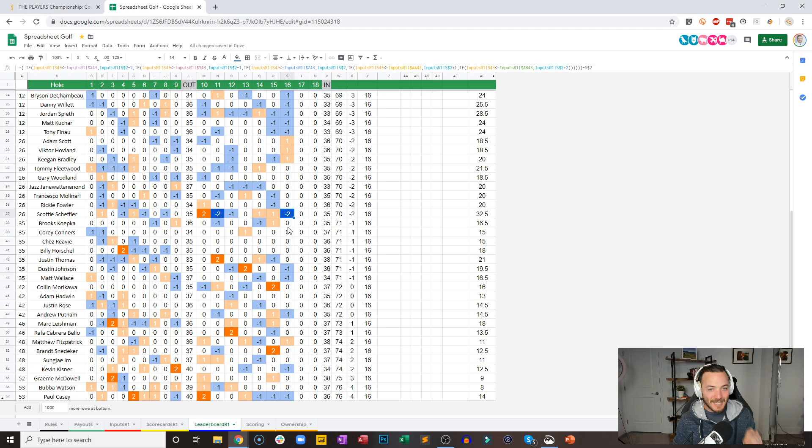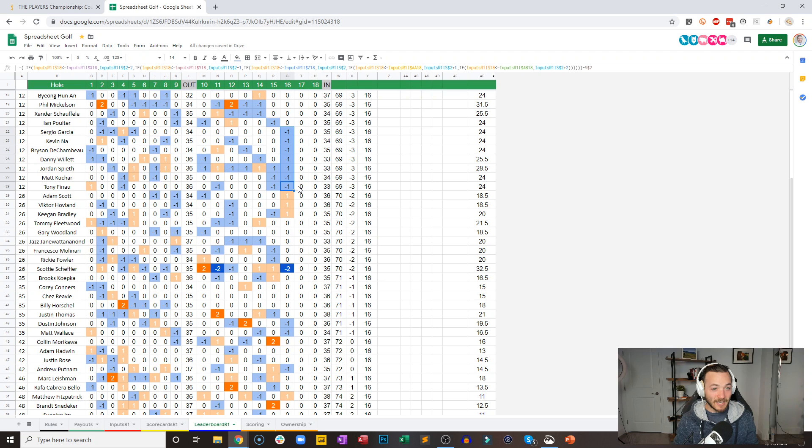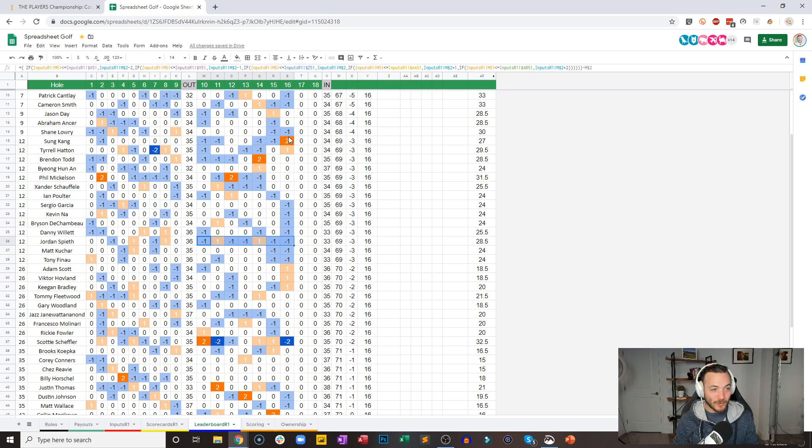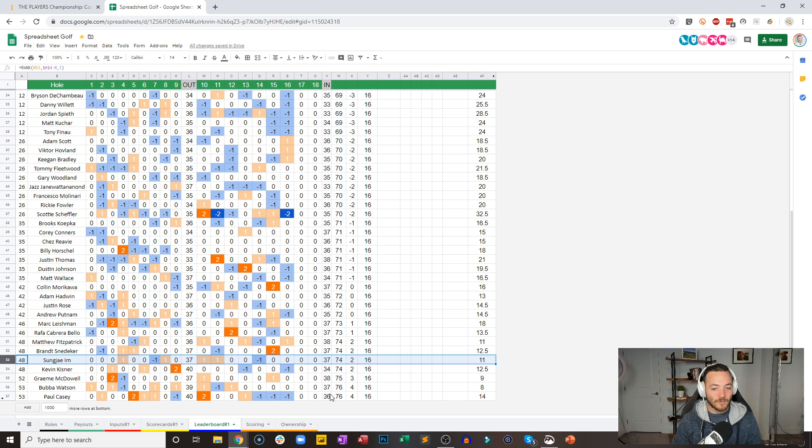Scrolling up here — a couple of big names making birdie. Bryson making birdie. Jordan Spieth's scorecard on the back: birdie, bogey, birdie, birdie, birdie, birdie — he has not made a par on the back yet. Hatton drops a shot. Sung Kang drops too. Rahm cannot take advantage of 16 — makes bogey, drops two shots back of Louie, who stays even par on 16. He remains at eight under. Webb and Hideki one shot back. Rory makes another birdie — things are getting pretty compact at the top. Sung Jae two over through 16.